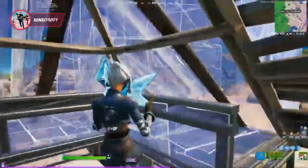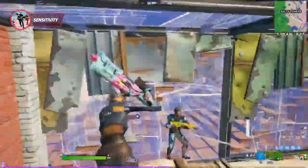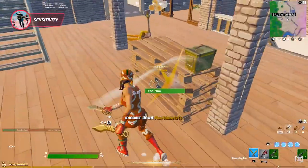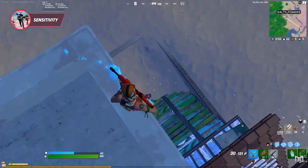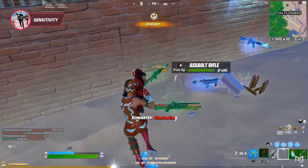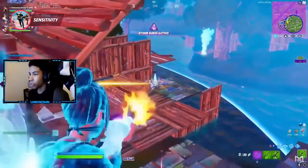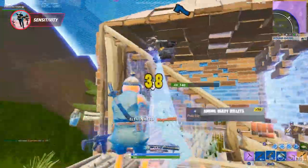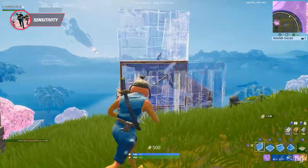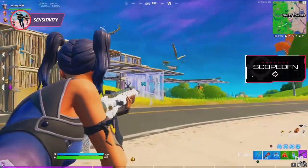Just like every season, the pump shotgun keeps changing back and forth. This season, tactical shotguns are the most common shotgun — it's the main gun every player uses in a close-range fight. You come across a few charged shotguns, but they're nowhere near as common as tacticals. This season you want a sensitivity that gives you the best accuracy and a balance between building and editing.